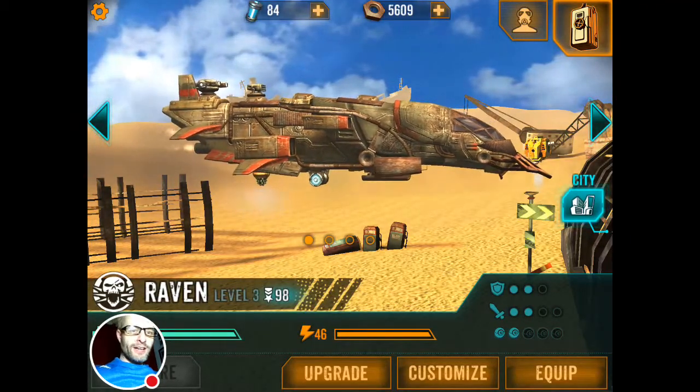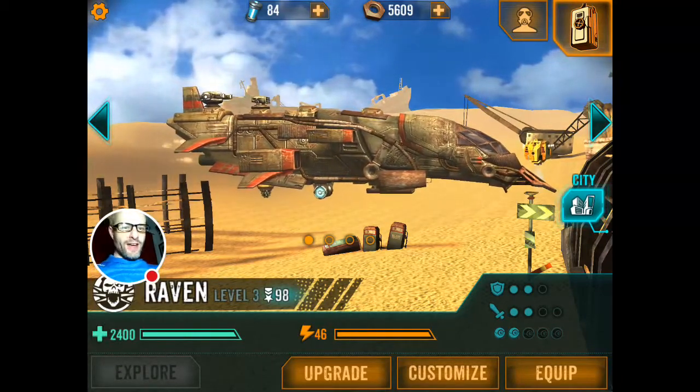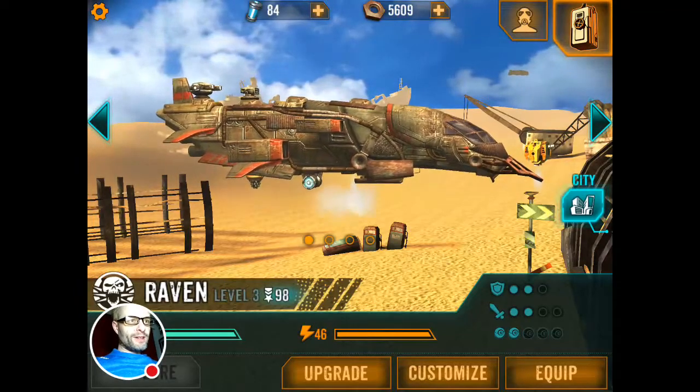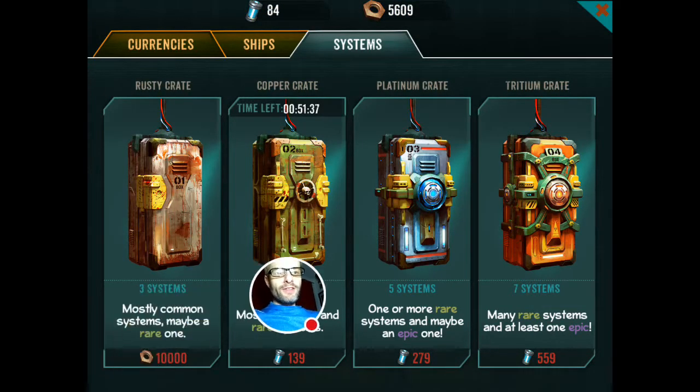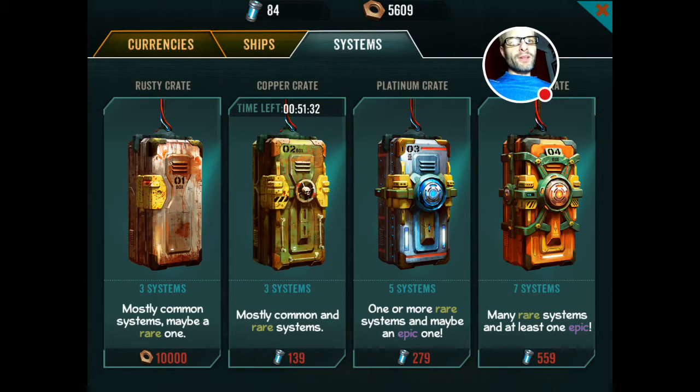You can see I've got this Raven — that's the name of the craft, it's level three. There's health and energy indicators, and at the bottom there's upgrade, customise, and equipment options. This thing is kind of flashing in the top right, so let's go in — this is one of the monetisation systems. There are crates, kind of coming out of the card-battling tradition. I can spend 10,000 bolts and get three systems — mostly common, maybe a rare one. The more you spend, the more likely you are to get good stuff. At the top tier you get seven systems, many rare ones, at least one epic one — I've not even seen an epic system — but it's going to cost 559 power cells.